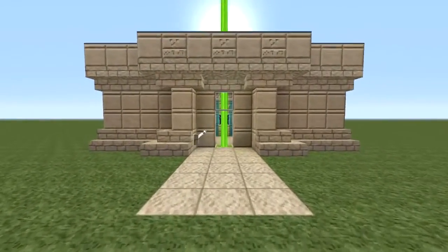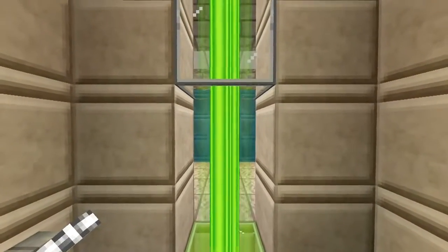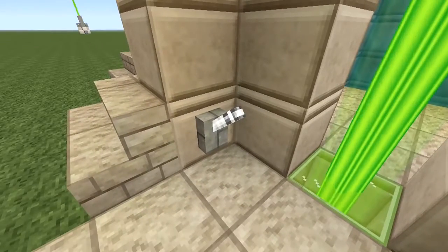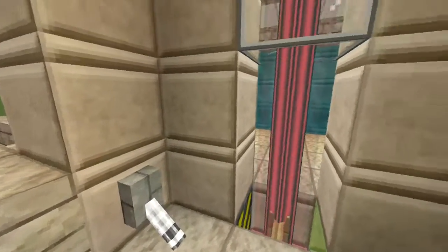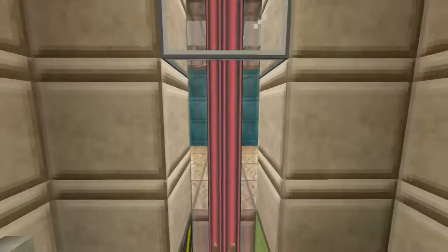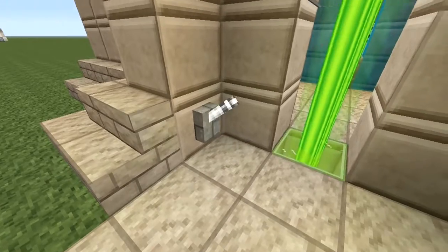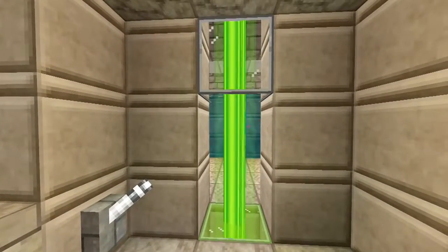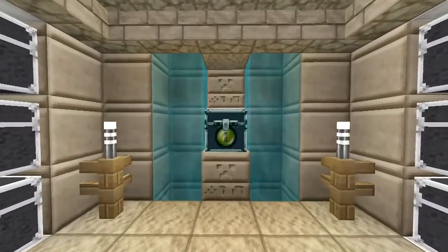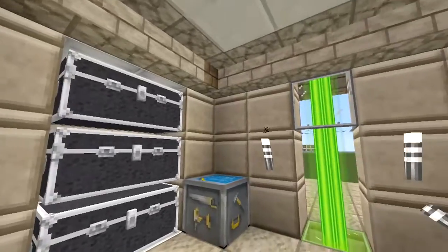Hey everyone, this is Ken and today we're going to be doing a tutorial on a beacon security entrance. What's great about this is we got this perfectly nice beacon right in the center, and the second you activate that lever it's going to change colors. The cool thing is there's no way you can actually walk through the entrance. Once you turn it on, the light will turn green and you will be perfectly safe to enter in and out with no issue.